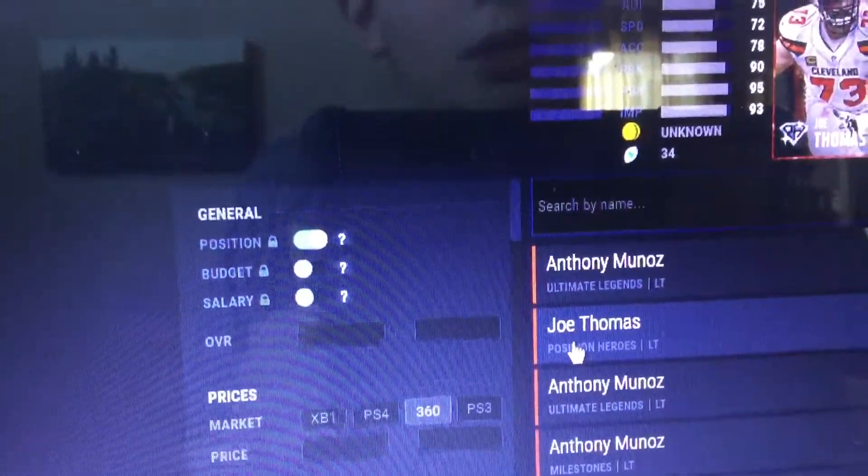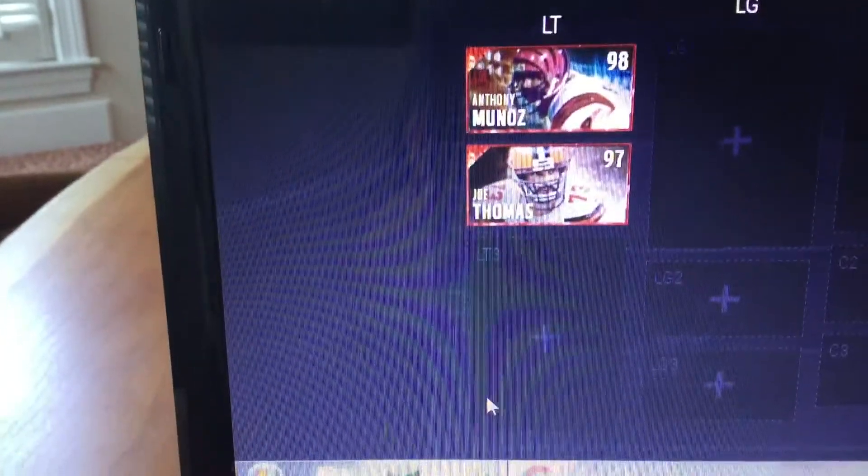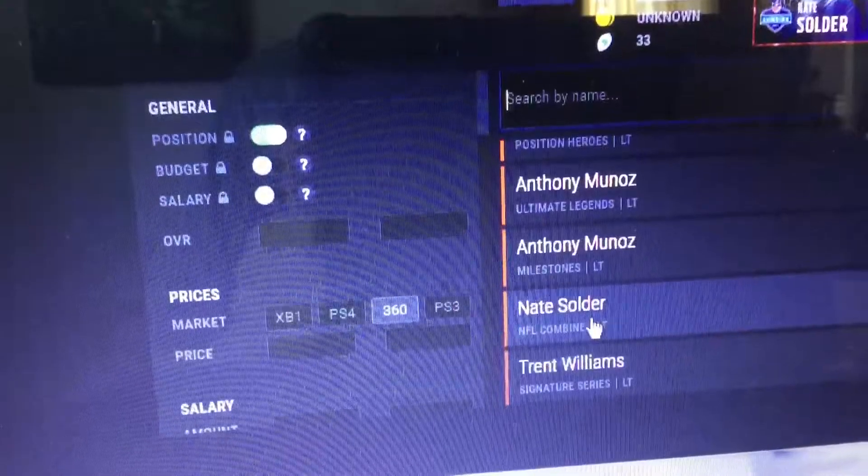Left tackle: Anthony Munoz — I don't want to pronounce that last name because I cannot pronounce it. So then we're going to go Joe Thomas. Left tackle number three: Nate Solder — combine Nate Solder. We got a 965 defense rating. Then Josh Sitton.